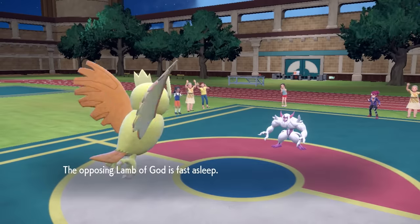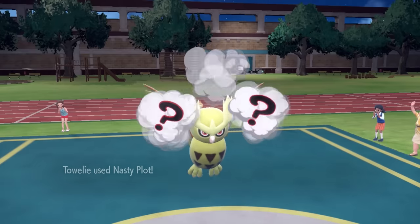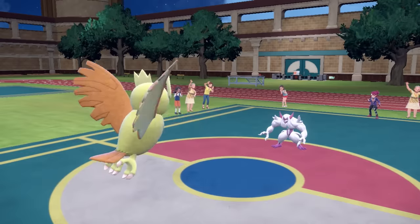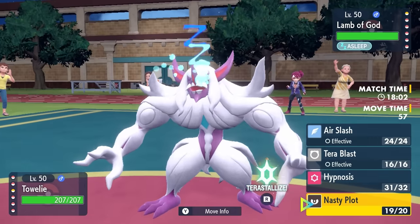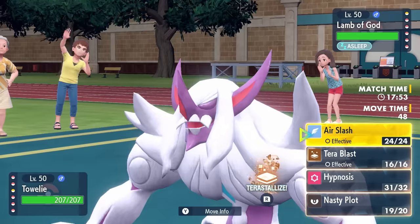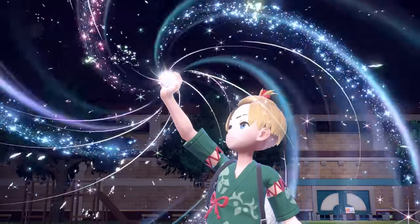With Grimsnarl asleep, I'm guaranteed it stays asleep for the next turn, so I go for Nasty Plot and give myself a nice special attack boost. With its Prankster, I'm a bit concerned about dual screens with Light Clay — Grimsnarl is not the greatest Pokemon to set up against — but you don't get a lot of opportunities to get Noctowl going, so I'm literally going for it. Nasty Plot is up and I'm feeling good.